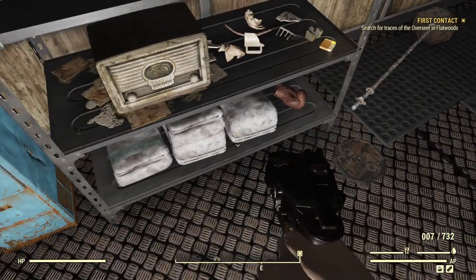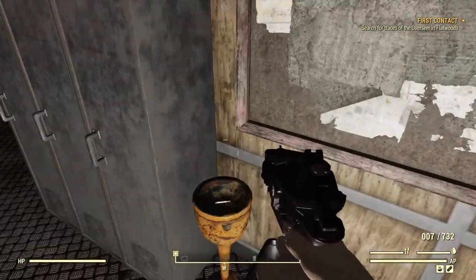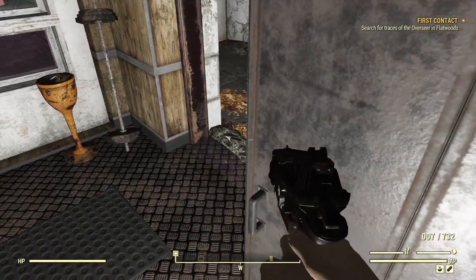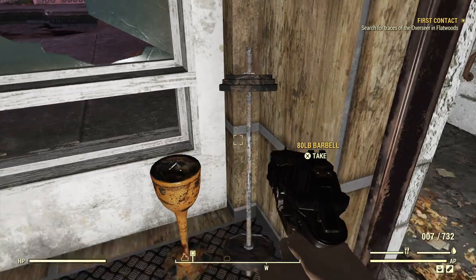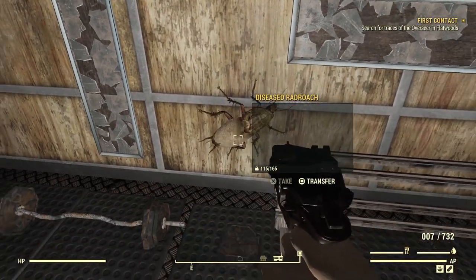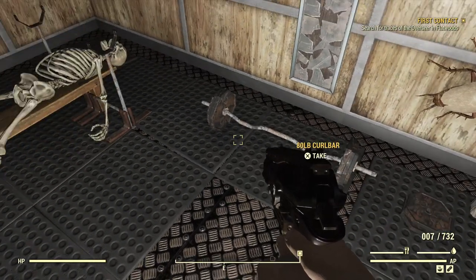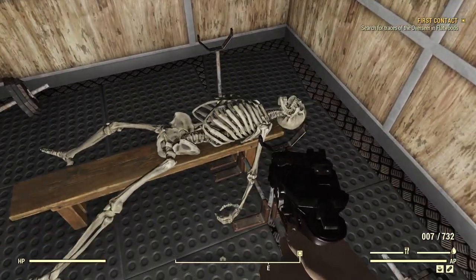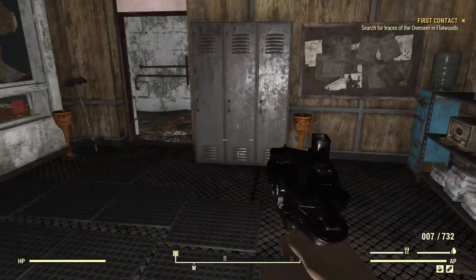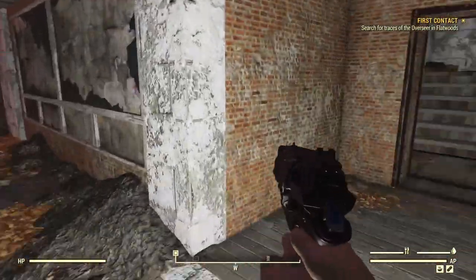There's actually a radroach right there. Take that bourbon — it's a good sell. Boxing glove is good scrap for the leather. These weights are extremely heavy, but they are a good source of lead. I'm going to go ahead and pass on them right now. Let's go ahead and get our radroach meat so we can cook that. This is always a good source of lead here. Why do you need a bunch of lead? Because you can use it to craft bullets. But why would you need to craft bullets when ammo is so plentiful these days? Good question.